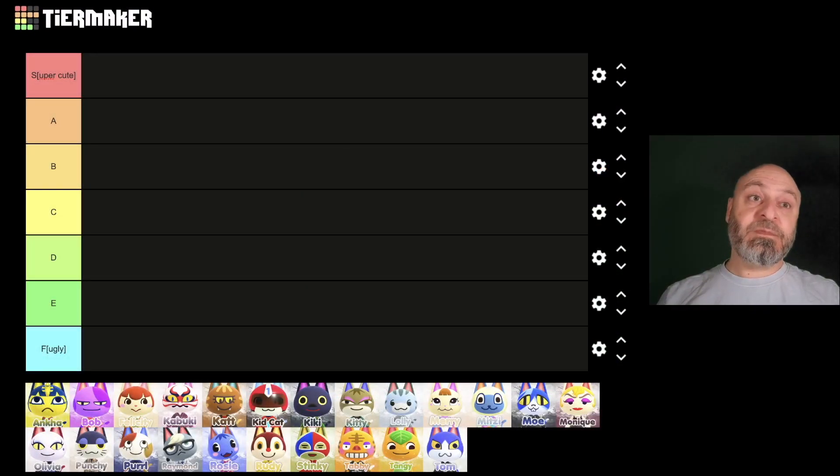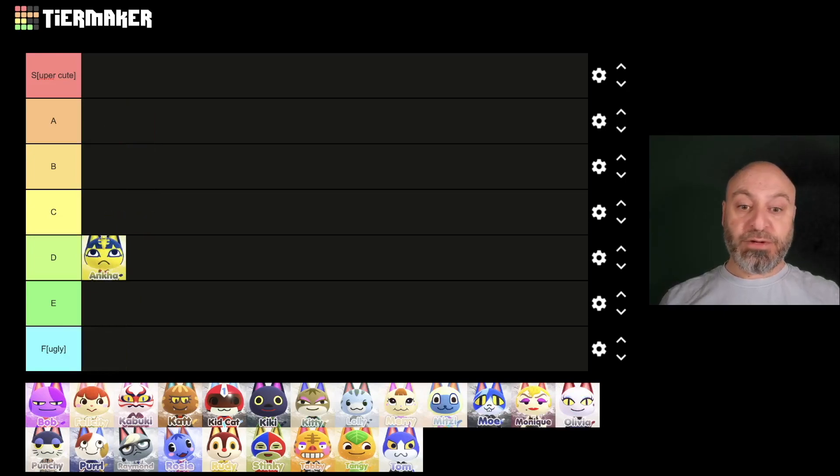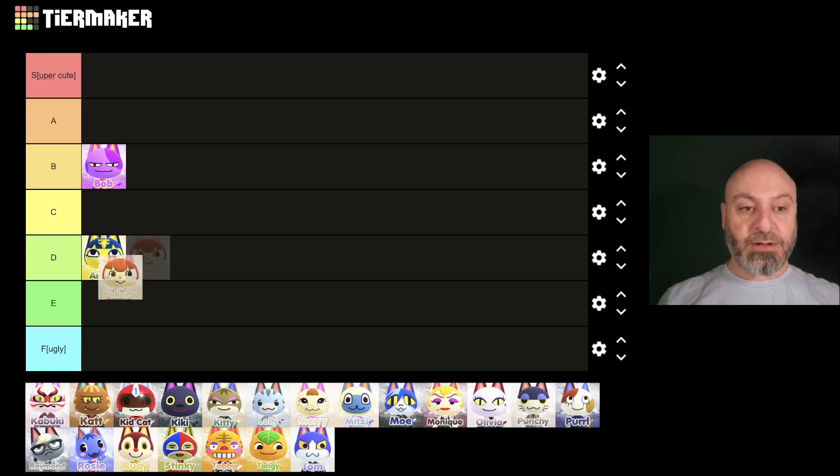Starting off with Anka, I'd say she's a D. I've had her before, wouldn't necessarily have her again. She's cute, but not necessarily. Bob is probably a B, given that he's a bit of a star when it comes to my subscribers. We've got Felicity, and I'll rank her as a C. I'm trying to balance the island, so this is where we're trying to keep a good balance of all the different types.